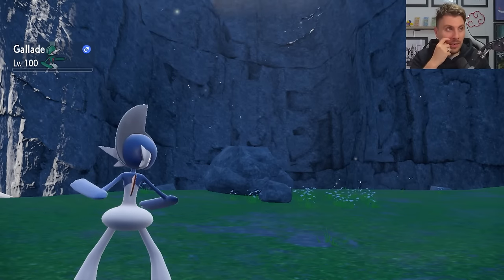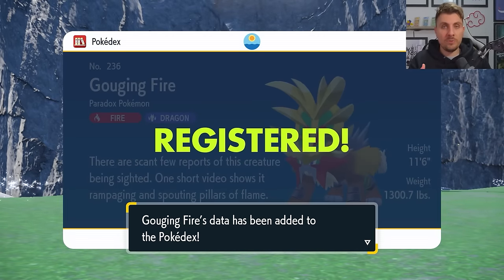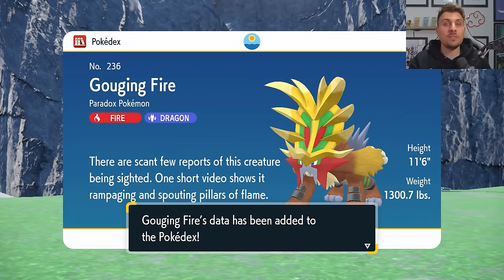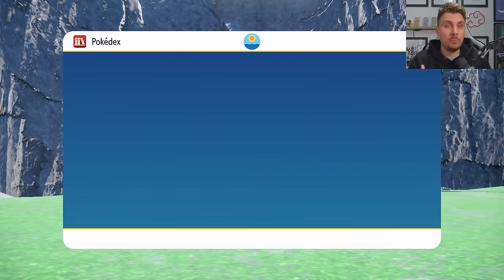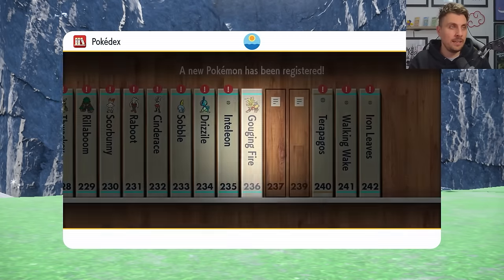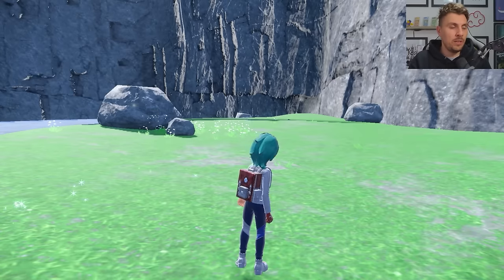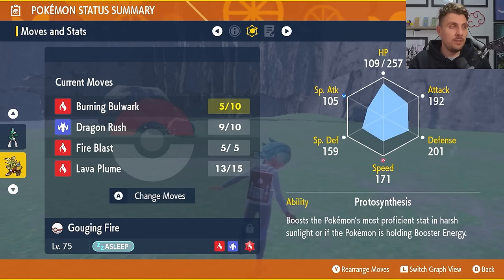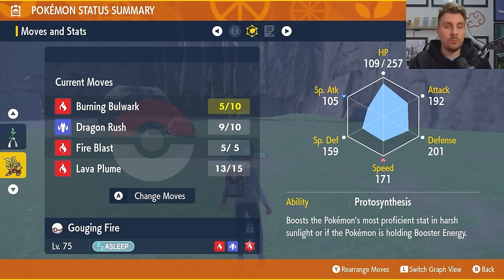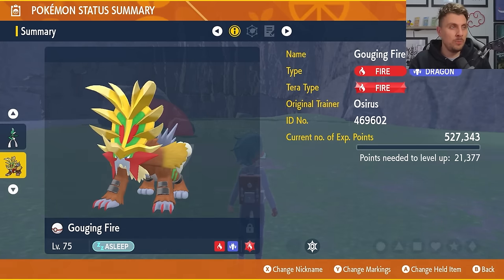Gorging Fire has a signature attack — it's a protection move called Burning Bulwark. It doesn't prevent status conditions, but if it takes any contact move during the turn it uses the protection move, it will burn the target. It's a very strong attack. Gorging Fire is registered in the Pokédex now — it is Fire and Dragon type, a very strong typing, and Burning Bulwark is its signature move.